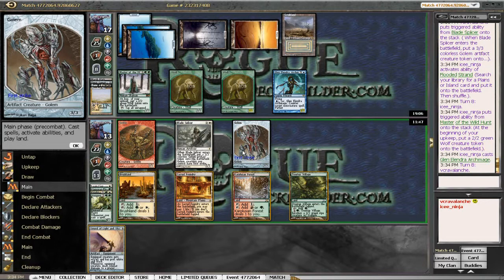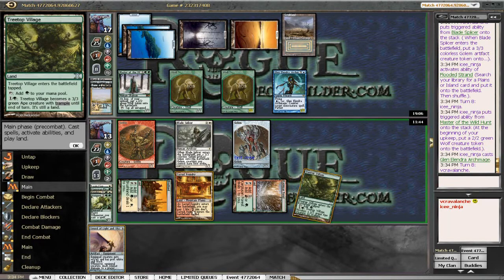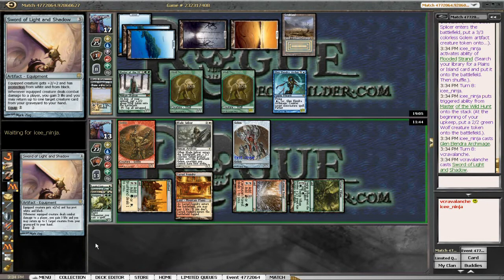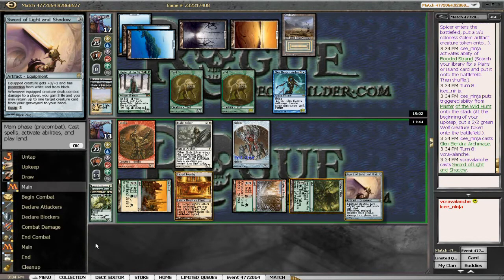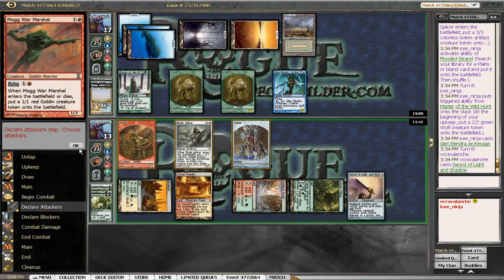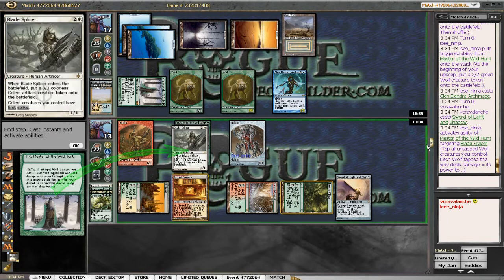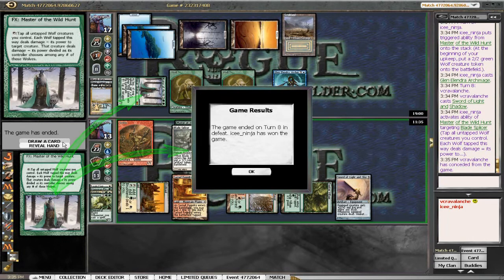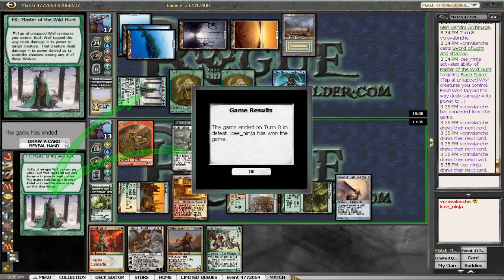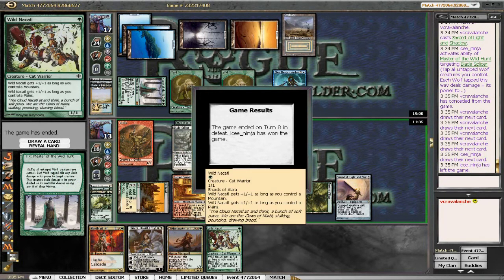He'll just counter it — actually no, he lets it through because he can kill anything in response. I don't know if we even play this out — we don't have much time because I was AFK for the first nine minutes. I think we're just going to concede this and go on to the next game. I could have Bloodbraid Elfed into Incandescent — wouldn't have done much. Elspeth would have gone to the bottom. Thornscape wouldn't have done anything. Lightning Bolt was too far down by the time these wolves got out of control.